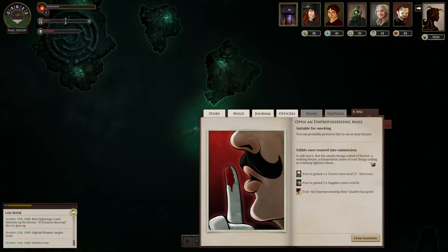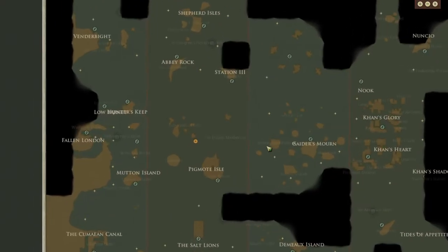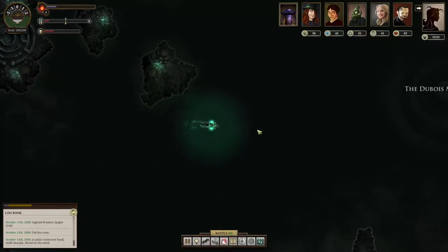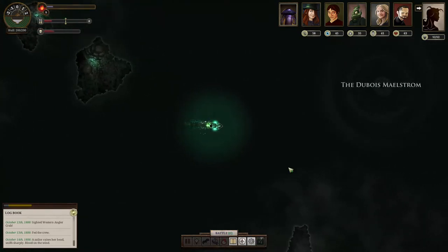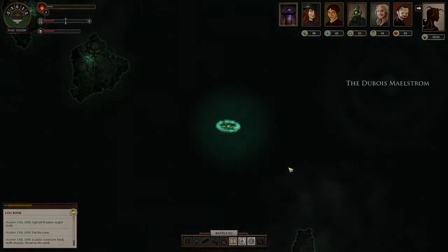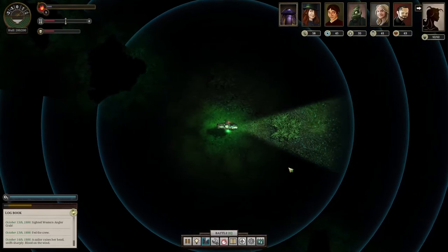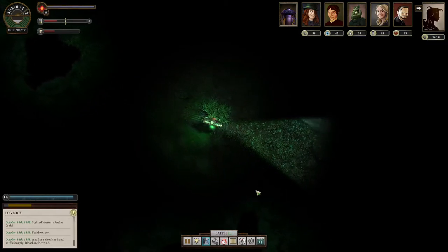Butcher it for supplies and occasionally other oddities. An unprepossessing mass — we gained one supply. That's suitable for smoking, let's try it. It will serve, but the smoke brings a kind of horror — a waking dream, a kinesthetic sense of vast things coiling and crushing in lightless black. One terror, but we got one supply — so one terror for one supply, really good. We will be going past Geiger's Morn.